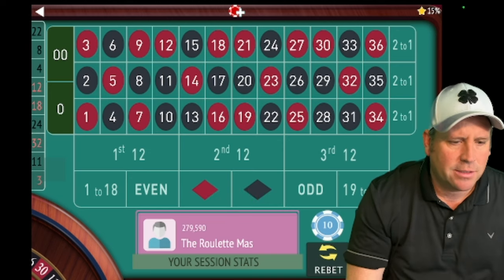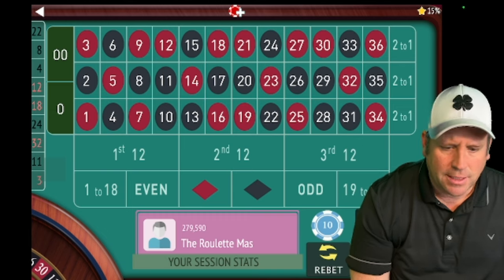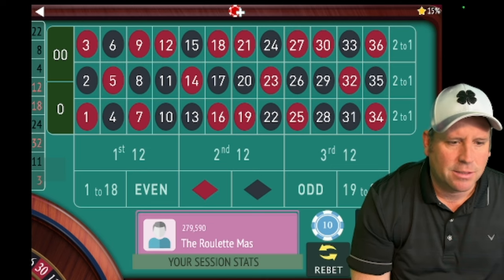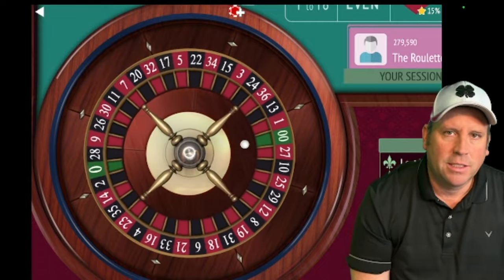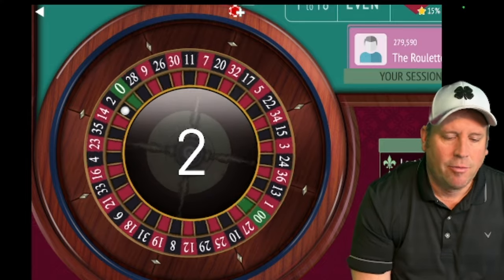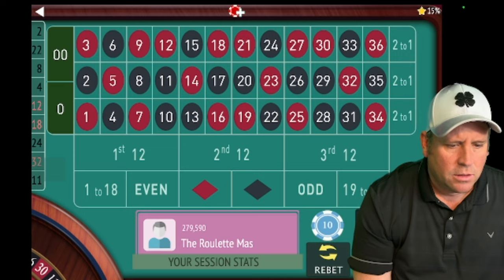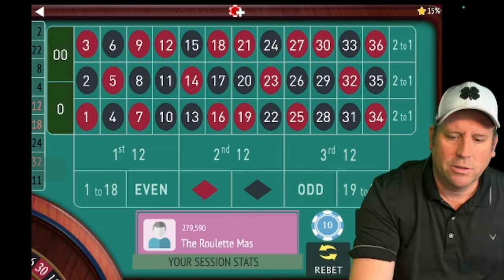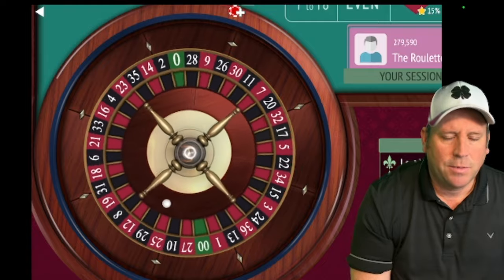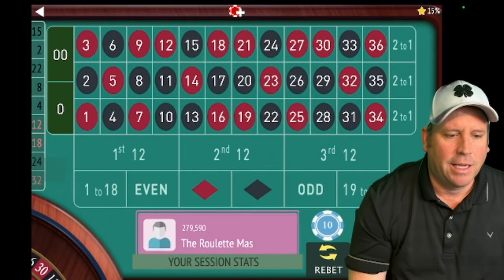We have four evens in a row — not a trigger. We have low, low, low, high — not a trigger. We have red, black, black, black — not a trigger. So we need to spin, but you don't have to spin as much without betting when using all six of these outside bets. There's a 2 black — now we have four black in a row, four even in a row. Low, low, high, low — not a trigger. We need something like two red, two black back to back, or red, black, red, black for the trigger.